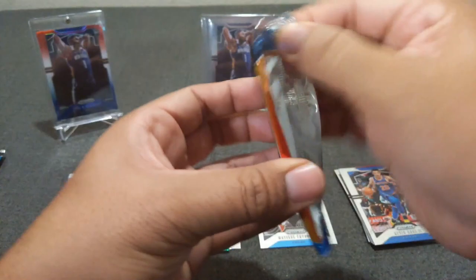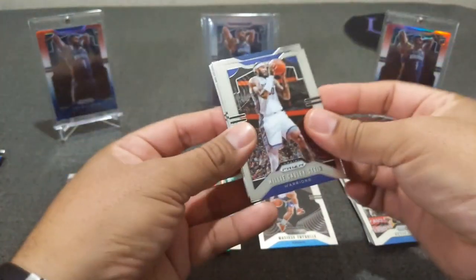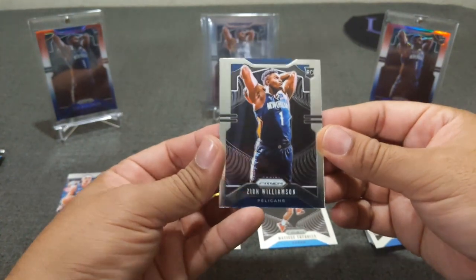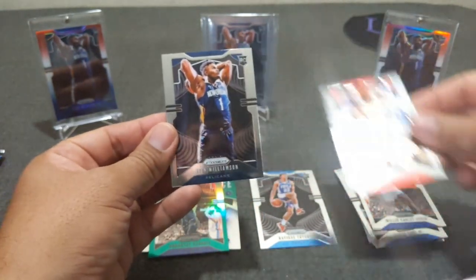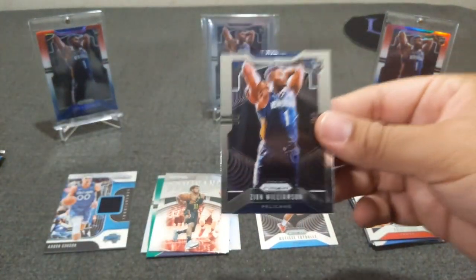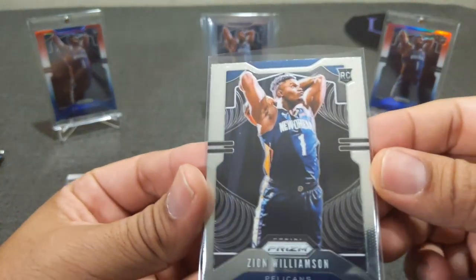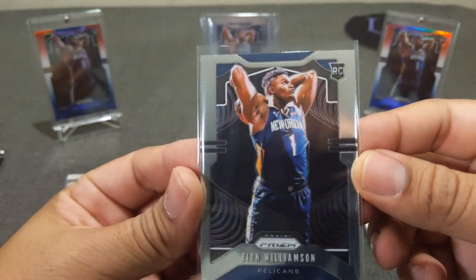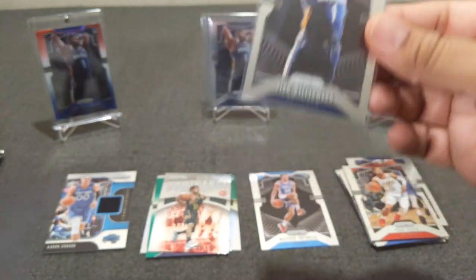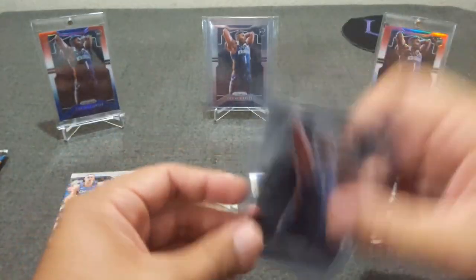We're starting a little cold but that's all right, we can warm up. Willie Cauley-Stein. There he is. Here's my second base — we got him. Trae Young base, and dominance Trae Young. I've not hit that one yet. Very nice. Second base: Zion Williamson. Let's check out the centering — a little right to left but still, we will take it. Let's go ahead and sleeve Mr. Zion. This is my second base I've hit.